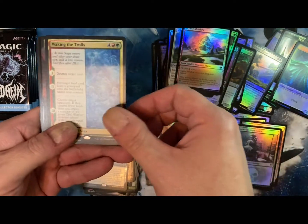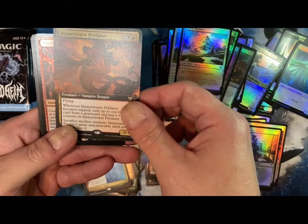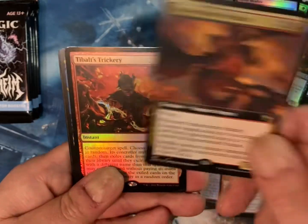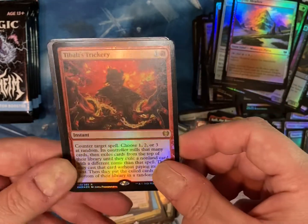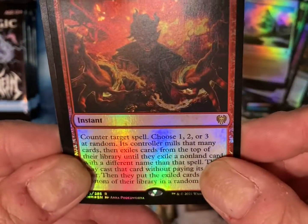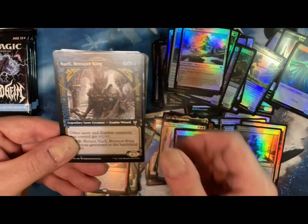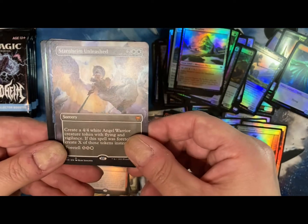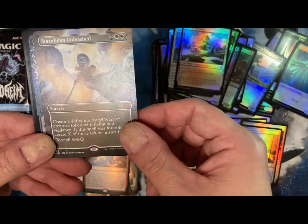Foil snow-covered land. Walking the Trolls. There's another Immersome Praetor — I think that card is very good. Oh, Tybalt's Trickery! Whoa — it's the red counterspell. So good. And I play lots of red, so that's going in everything. I'll hopefully get more than one of it. Starnheim Unleashed — there's another Mythic, and that one's full art.